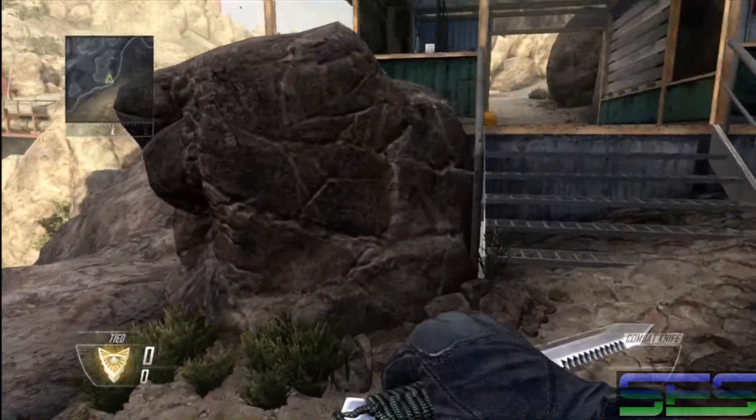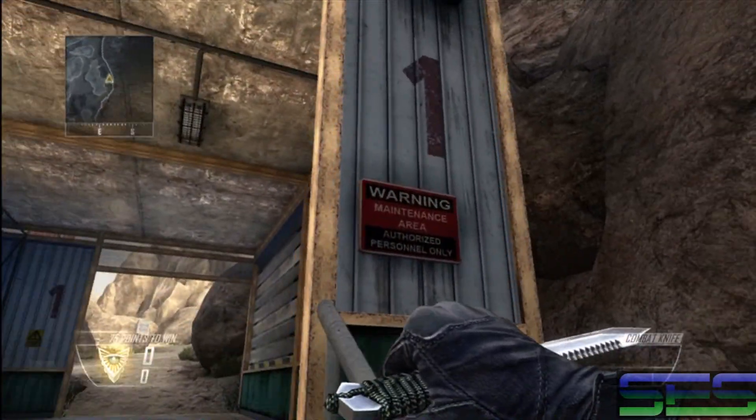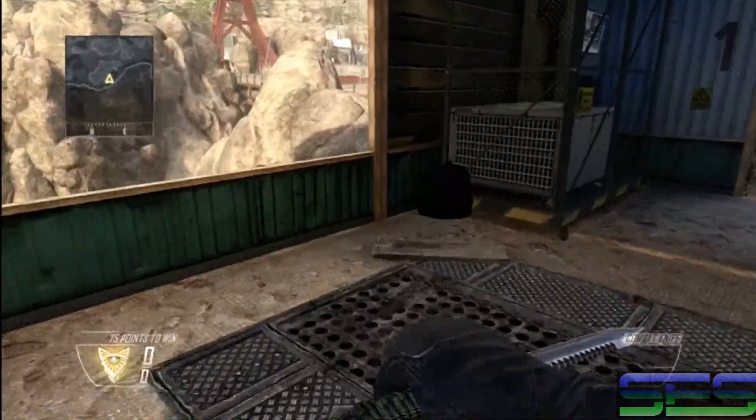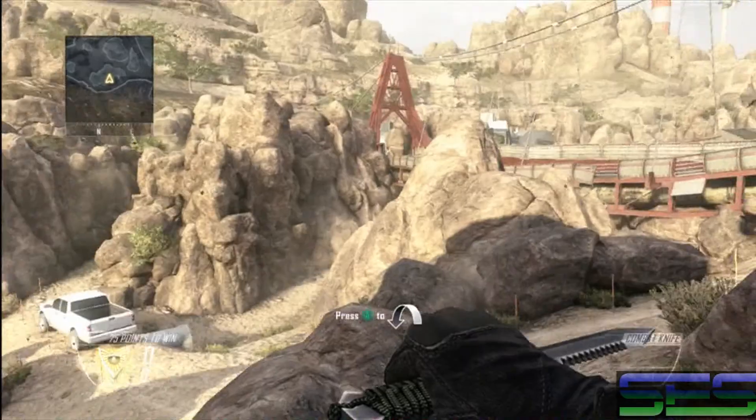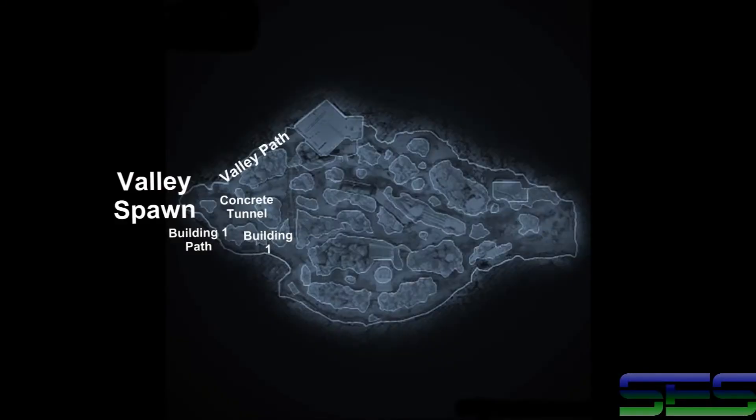Up here is your building 1 path because this here is your building 1, as seen by the number there. This building is almost useless if you're not playing capture the flag or other objectives, because it doesn't show much other than the valley spawn.